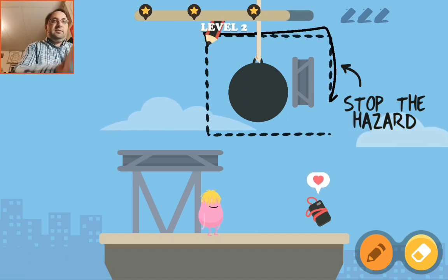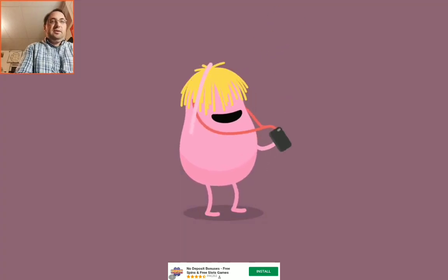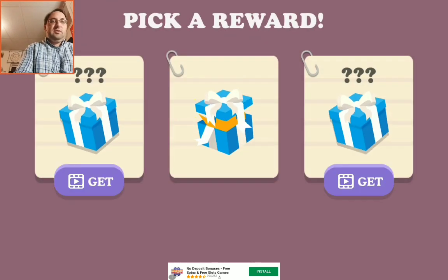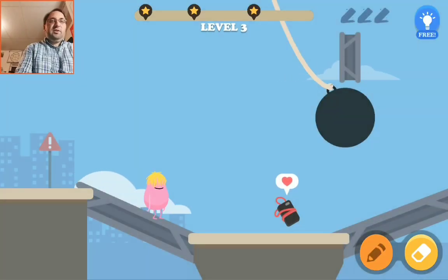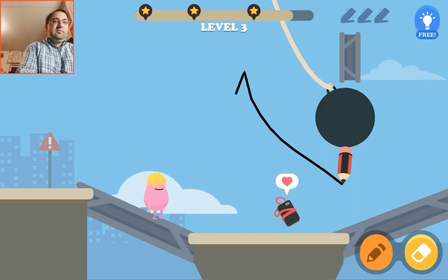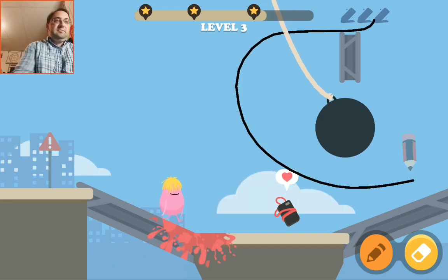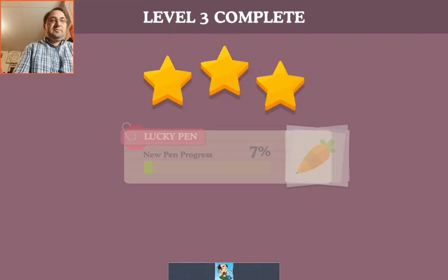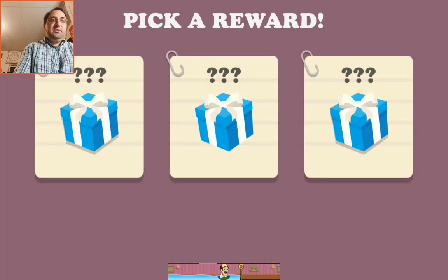Stop the hazard. He's a little weird. Lucky pin — pick a reward. Okay, there must be five ideas. There we go. Very straightforward, casual type game.